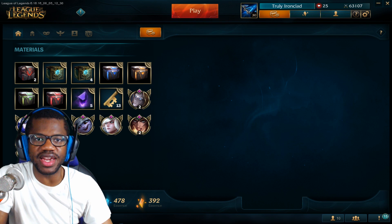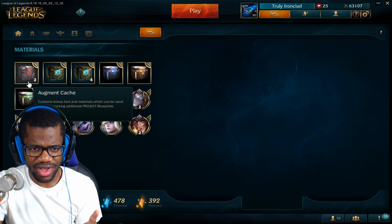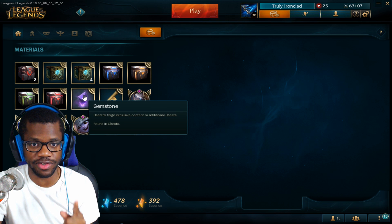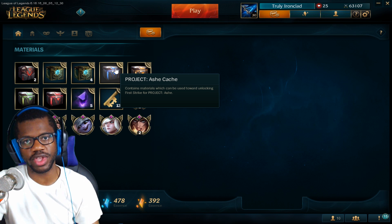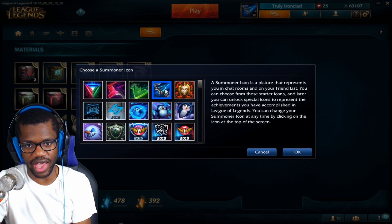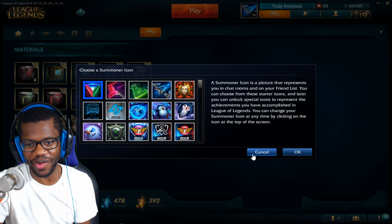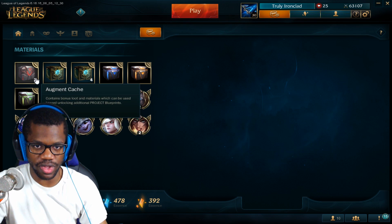Hey, what's up homies, my name's D Nice and right now we're gonna be opening these Project Augment caches. I have six of them. I don't actually know what comes out of them besides they're supposed to give you icons, which I got a couple icons right here for buying them. I got this one, this one, this one, and this one — the Ash one, the Echo one, the Katarina one, and then all of them together or something.